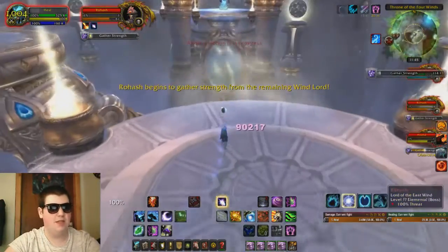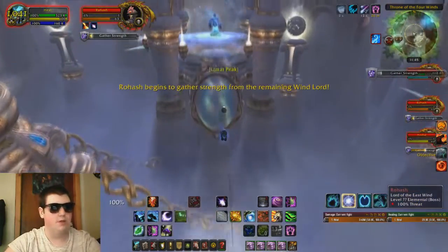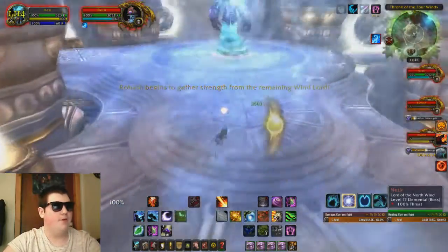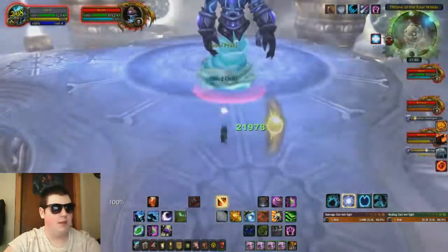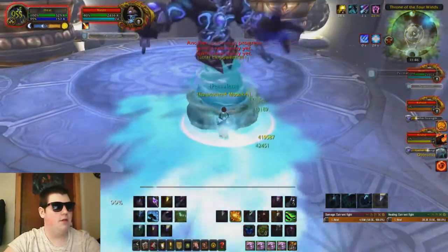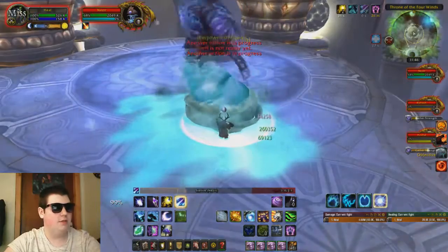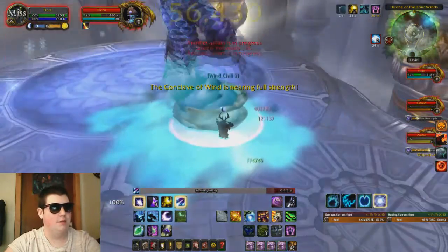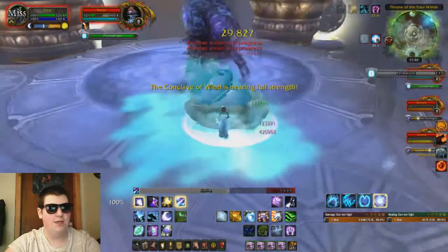Now you take the third wind boost over to Nazir, and we're going to finally kill him. Nazir is one of the easier ones — he's going to die relatively quickly as long as you just spam your abilities into him. It's one of those no-big-deal ones.